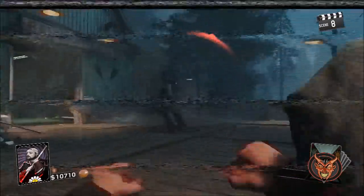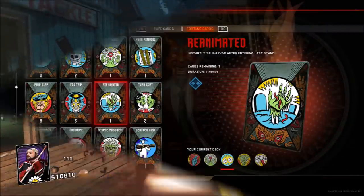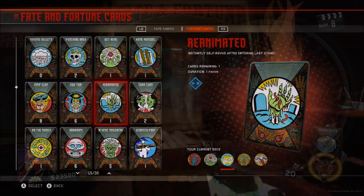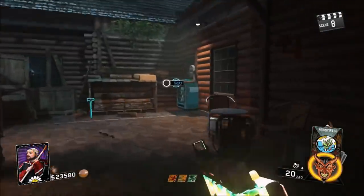Anyway guys, with this glitch you're going to need to equip this card right here called Reanimated before you even start the game up — you're going to need to have this card equipped. If you do not have this card then you sadly cannot do this glitch, but once you've equipped that card on your card deck you can start the game up.